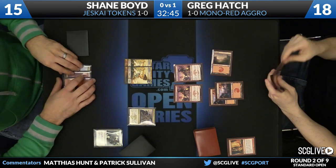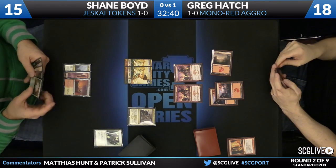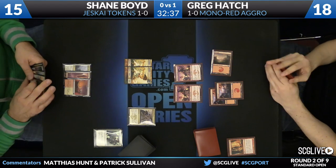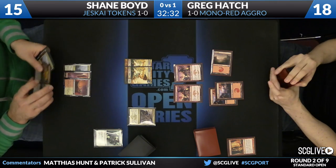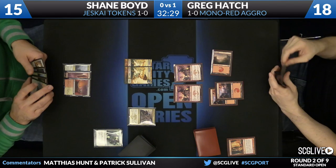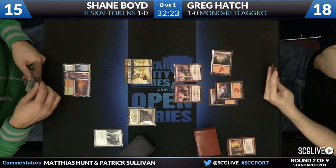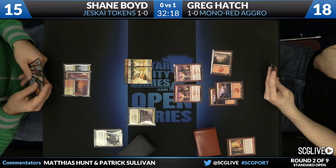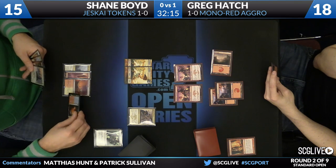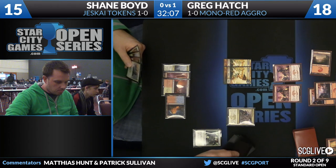Greg plays another Monastery Swiftspear but doesn't attack with them — a gutsy play clearly trying to trap Shane into something. Shane is probably happy to just trade land drops and pass turns with Greg. As it looks like, he has boarded in the control package — his draw for the turn was End Hostilities, but he's also kept Stoke the Flames. Greg plays Temple of Epiphany on turn four with four lands. Shane's hand has a land, Stoke, End Hostilities, and a Seeker of the Way. He passes the turn with Stoke the Flames mana up thanks to Convoke.